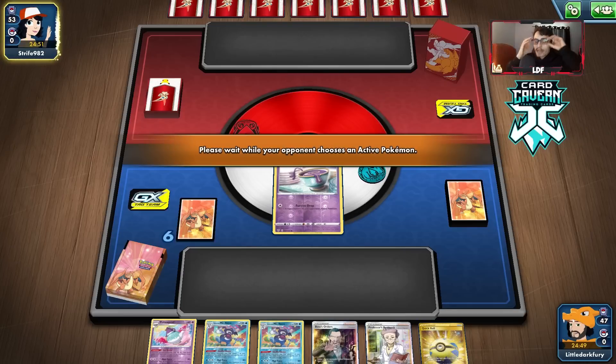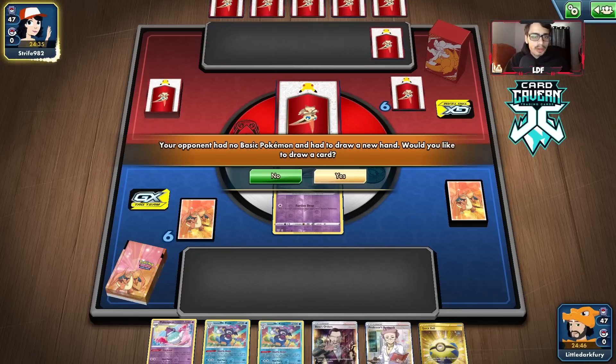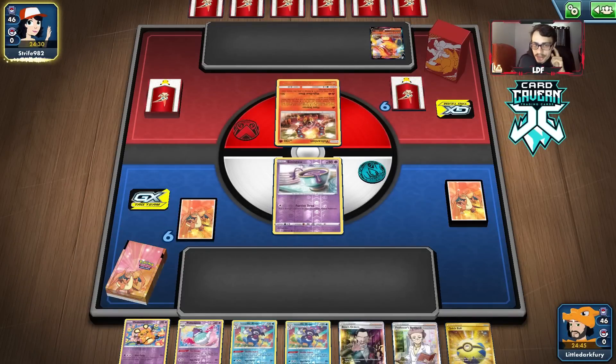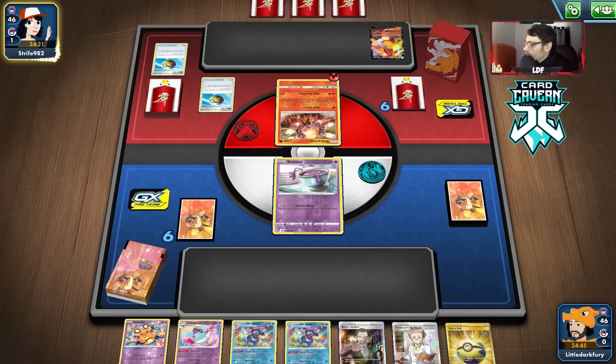We do get the Sinistea start — we could get donked if they have Zigzagoons. Nope, it's Centiskorch. They do have Scoop Up Nets, which might mean they play Jirachi — good for Dugong. Our hand's not bad. We could just Research Quick Ball and maybe get a Seal instead of a Mad Partier. I'll draw an extra card. We're not going to get donked here, which is good — I highly doubt any Centiskorch list would ever play Zigzagoon.